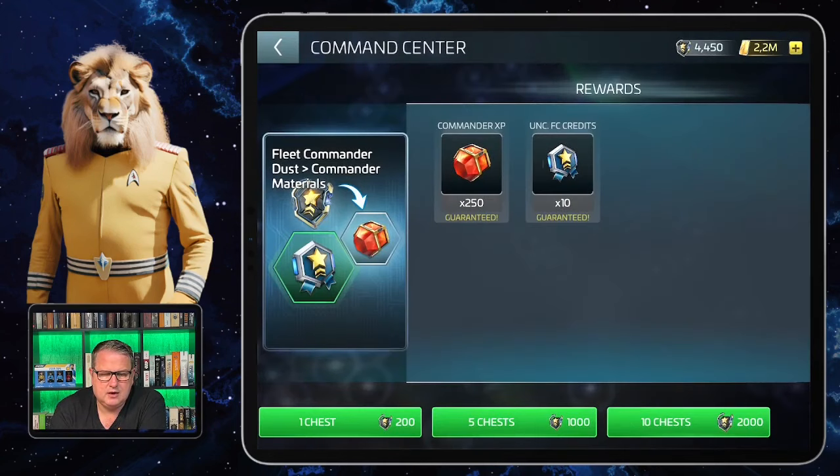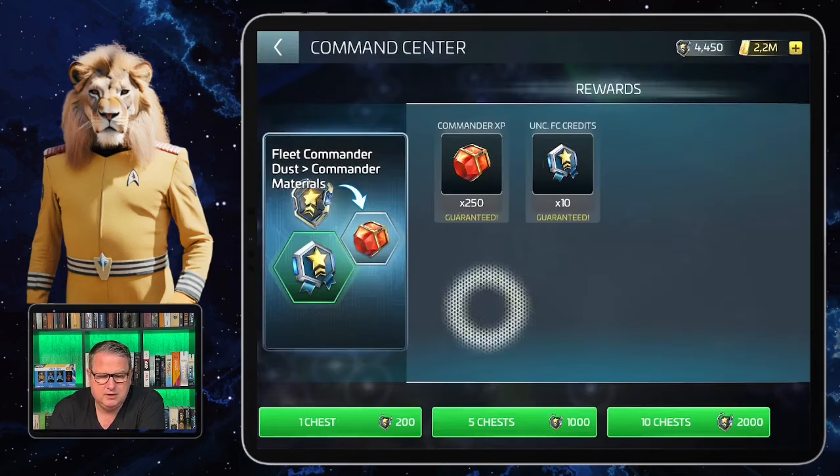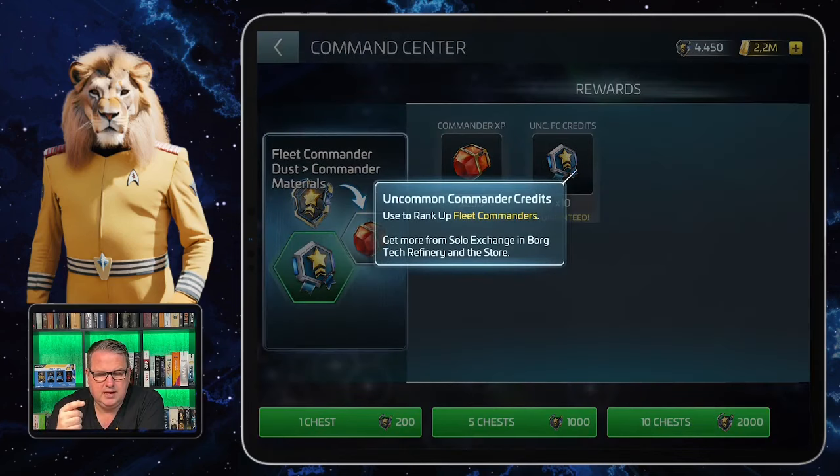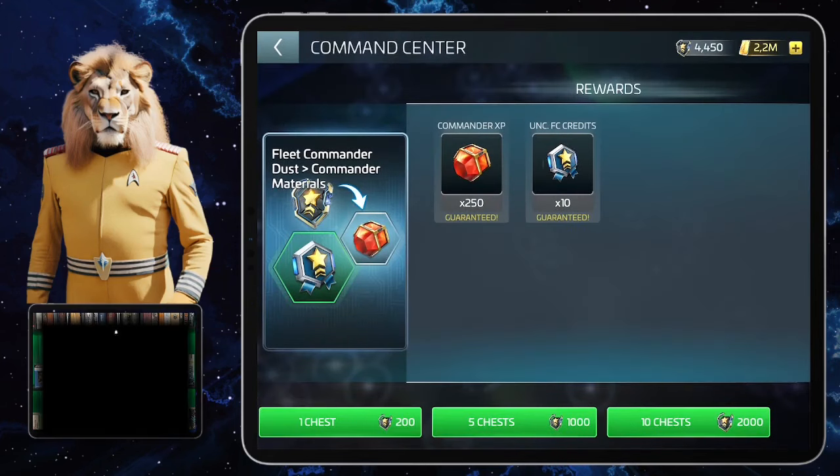Those rare SPs can be used on any fleet commander. The same goes for commander materials: here you can exchange the fleet commander dust for commander experience points and for uncommon fleet commander credits. The experience points you need to level up your fleet commanders, and the uncommon commander credits you need to rank up your fleet commanders — those are two different things.